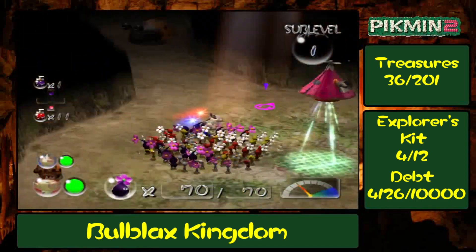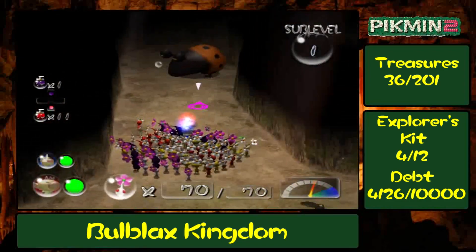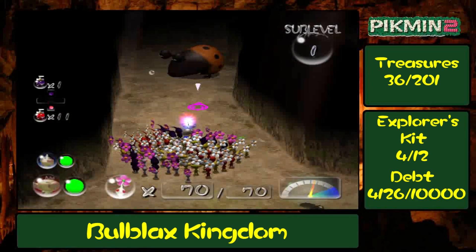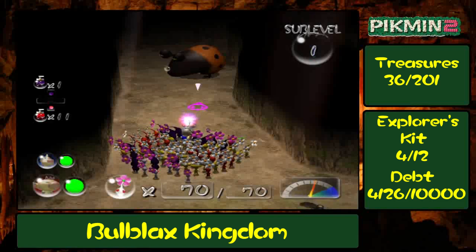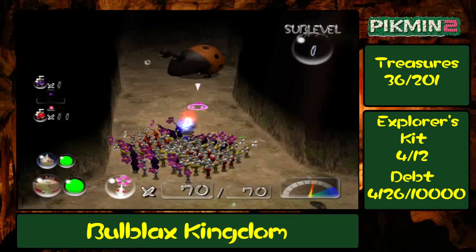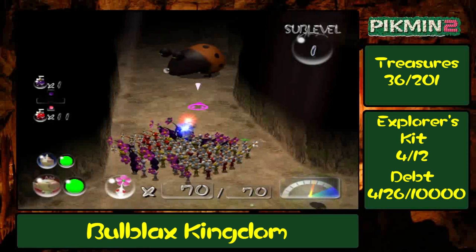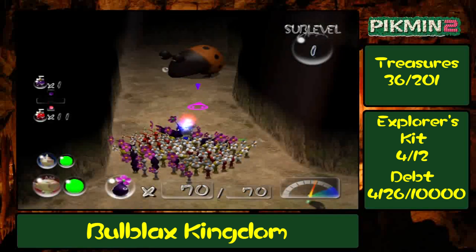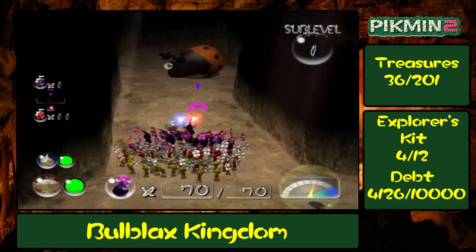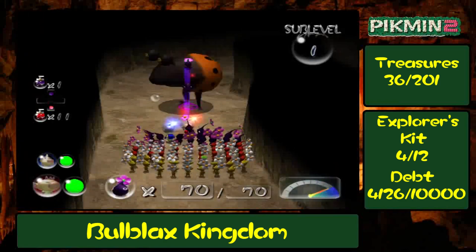The Dwarves may have been easy, but the same cannot be said for this enemy right here. This is an Orange Bulborb. Before I take it down, I should warn you that it is not a mere palette swap of a red Bulborb — far from it, in fact. This guy is actually quite dangerous because it can notice you at a greater distance than other Bulborb species. They are best approached from behind, but alas, we will not get that opportunity. You'll want to have your purple Pikmin at the ready, because when you get close, they will wake up.